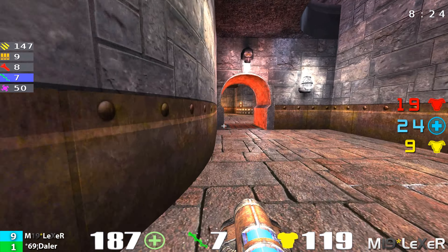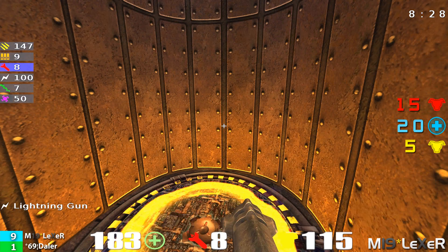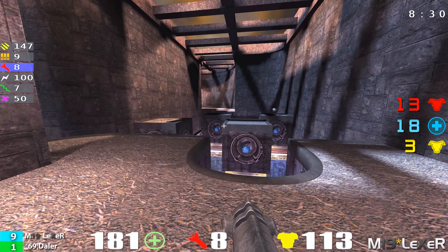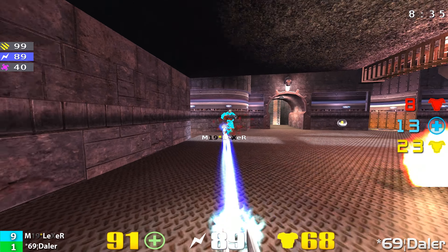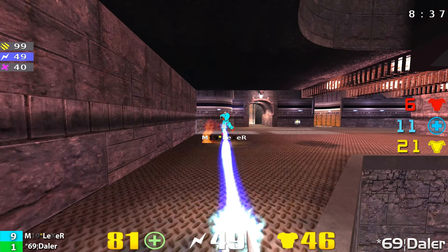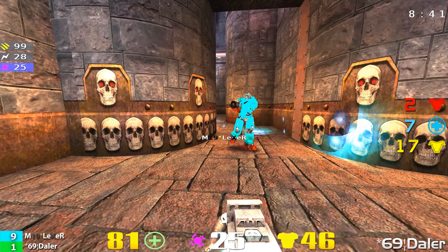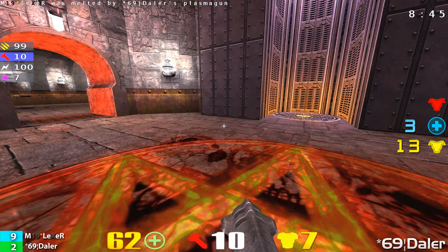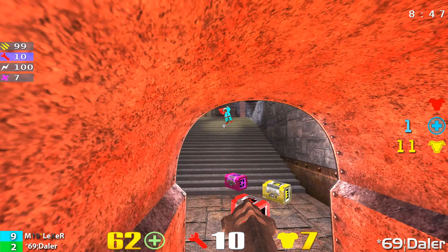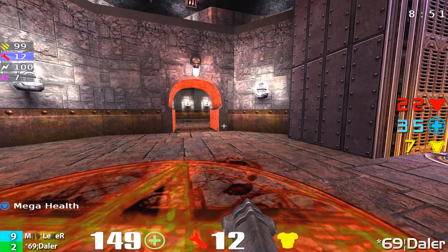Going back — Lexer is now owning the mega health and the red armor. Lexer at 184 health, 115 armor, doing a great job. He's not letting Daylor get that little advantage. He let Daylor get the mega health, so that was just a bit of luck on Daylor's part. LG action — he wears down Lexer a little bit. Lexer pulls out the rail gun. Close to the back. Very nice.